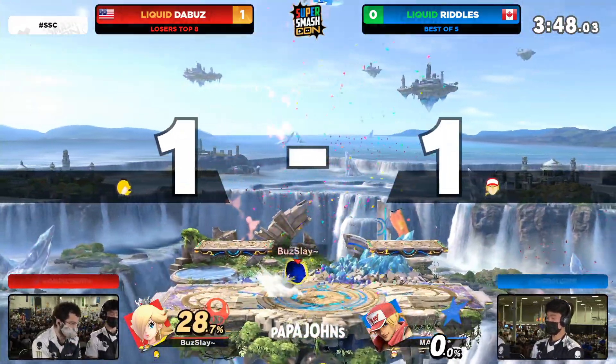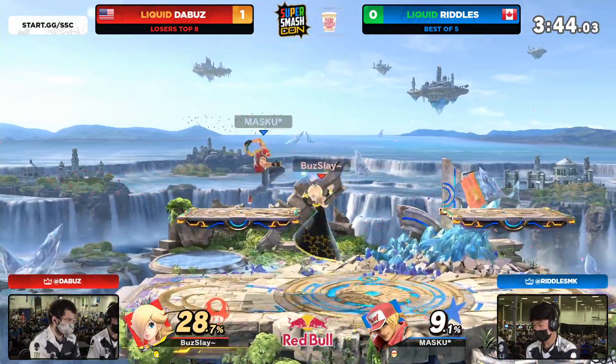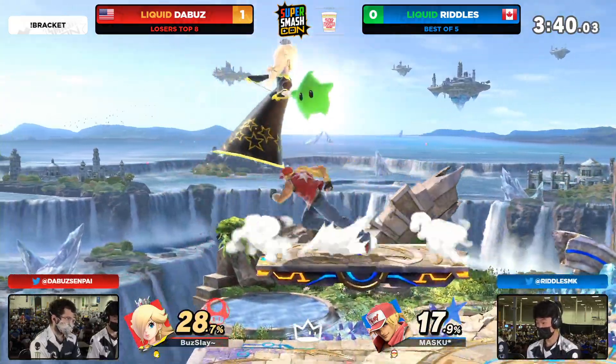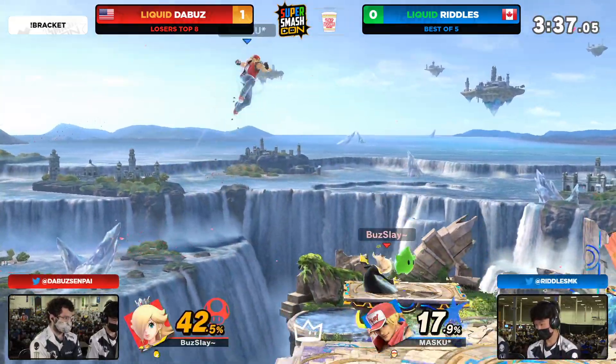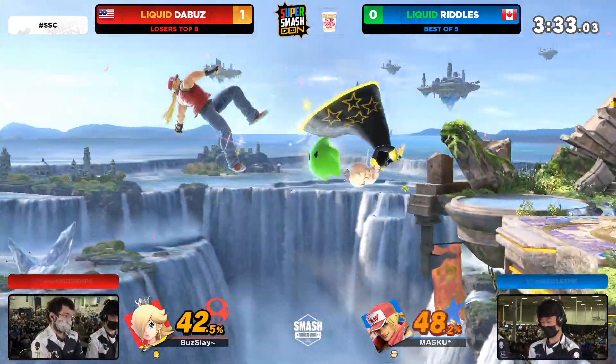You've got to take every advantage you can get. The down air into the up smash — we saw the Buzz bringing out that confirmed combo quite a bit at Double Down. So seeing it even on the platform here, the Buzz getting so creative for these stocks. Riddles has been able to contest the Luma, but not as consistently.